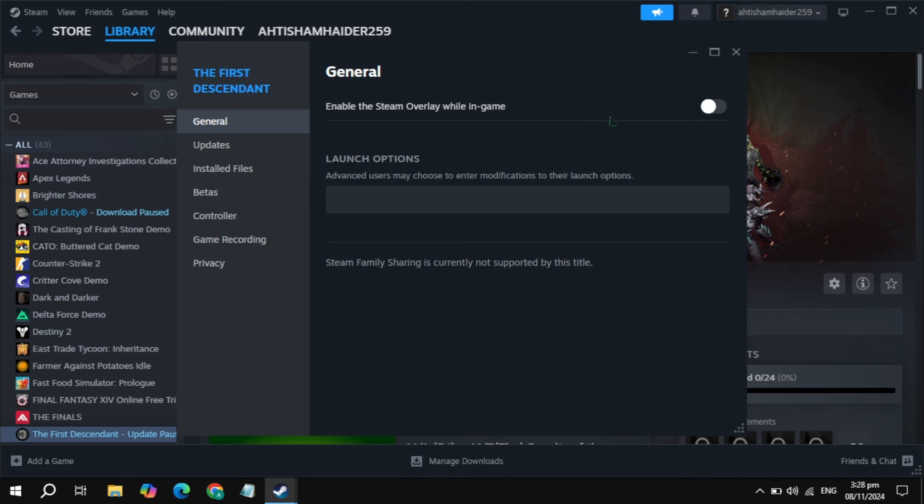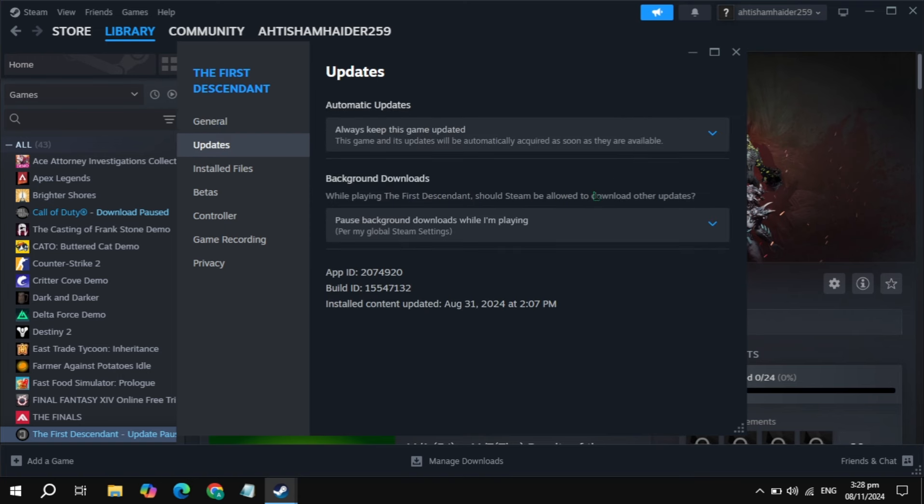If your problem is still not fixed, then just uncheck the box of Steam overlay while in-game. After that, launch the game and check if the problem is fixed. If your problem is still not fixed, then go to updates and update your game, then launch the game — patches may fix the problem.